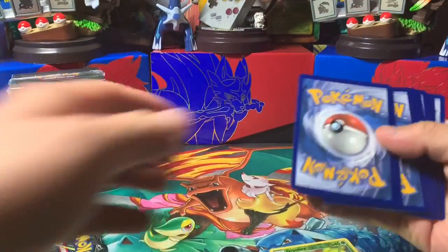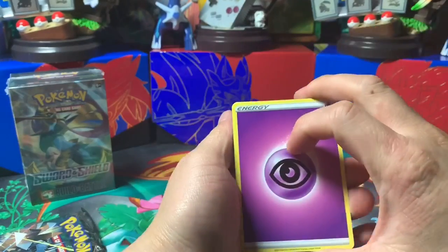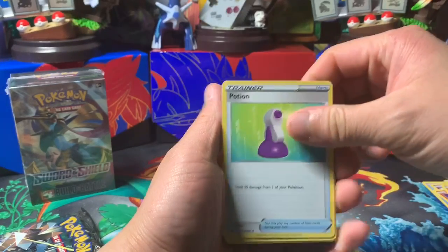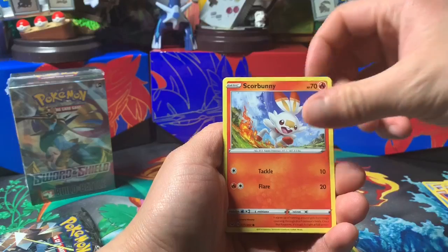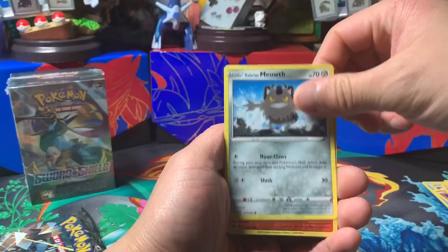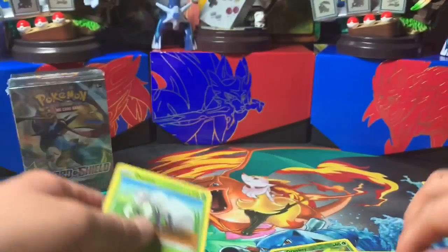There's that Sword and Shield code. I have so many cards I still need for Sword and Shield — I don't even know if I'm gonna finish it before the new set comes out. Potion, Rhyhorn, Appletun, Scorbunny, Sinistea, Maractus, Pikachu, Galarian Meowth, Vulpix reverse, and Durant non-holographic.